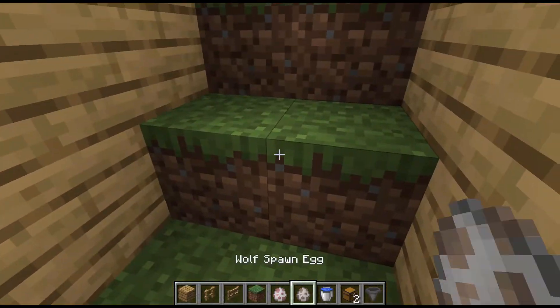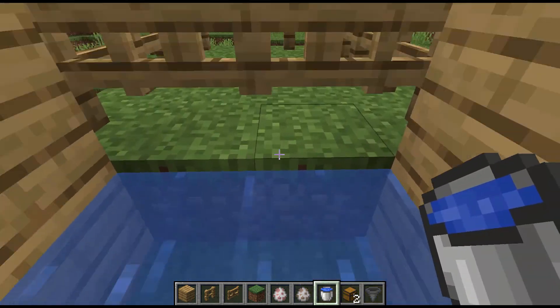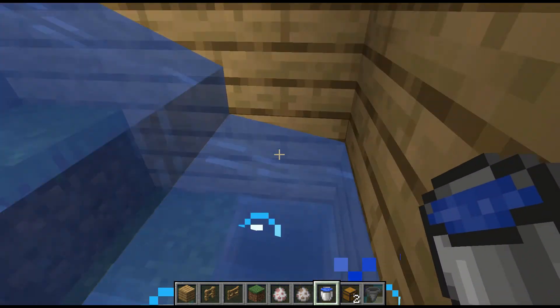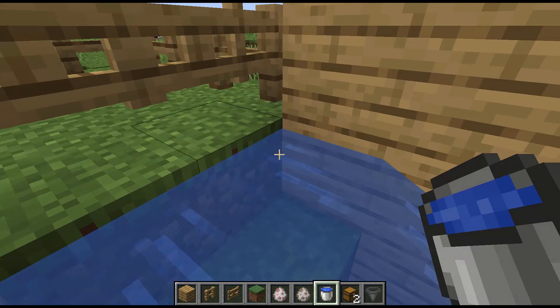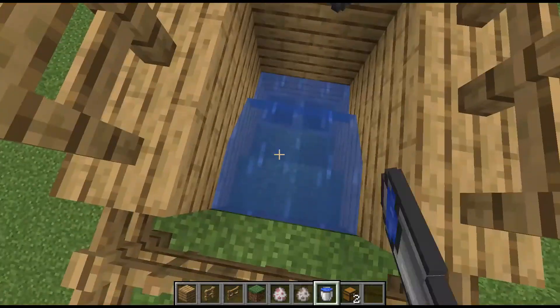Then grab your water bucket and place it. To test if it works properly, we're going to drop the hoppers.